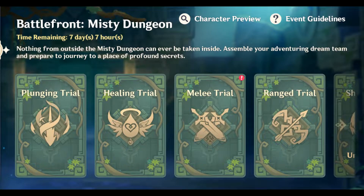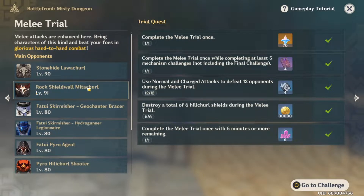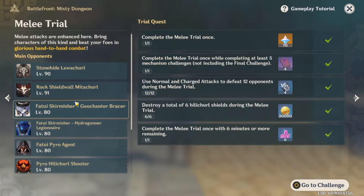Now for the melee dungeon — this one's pretty cut and dry. Make absolutely sure you bring at least one claymore user. I personally went with Noelle and Xinyan, but your call which you prefer. I'd advise Xinyan for her ability to burn through shields and thorny bramble, as well as granting a shield in the process. You'll need them for the Shieldwall Mitachurl, the Stonehide Lawachurl, and the Geochanter Bracer.